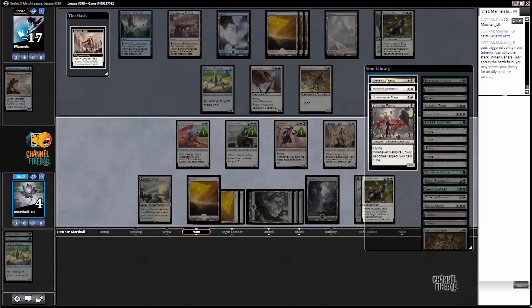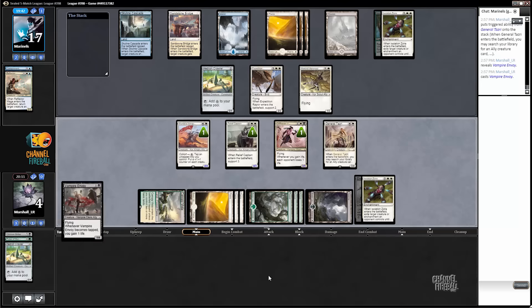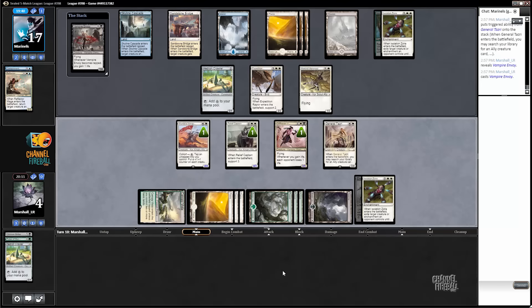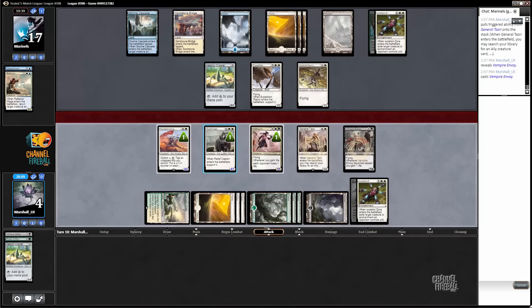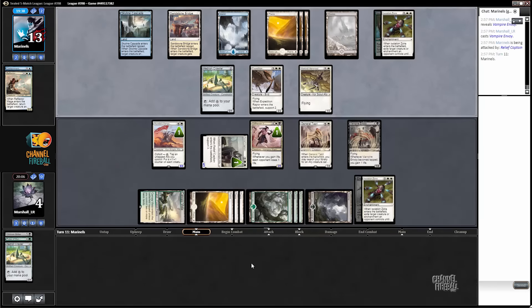Could just be this emissary. Envoy is a little bit bigger. Yeah, I'll just take this envoy. This gets us immediate — like literal — like right now we get to start getting life with it. Just going to attack with this guy, pass the turn.